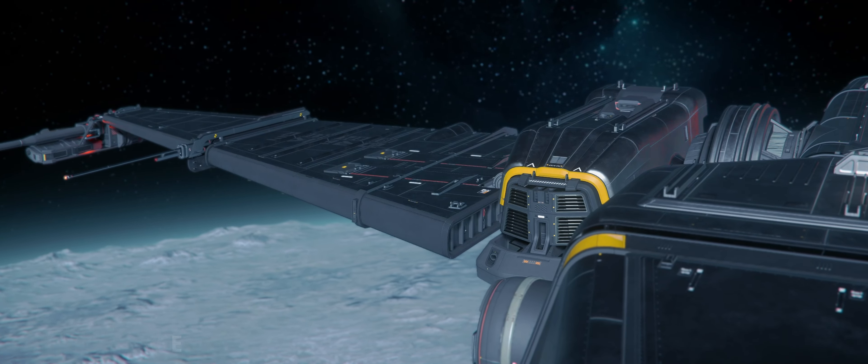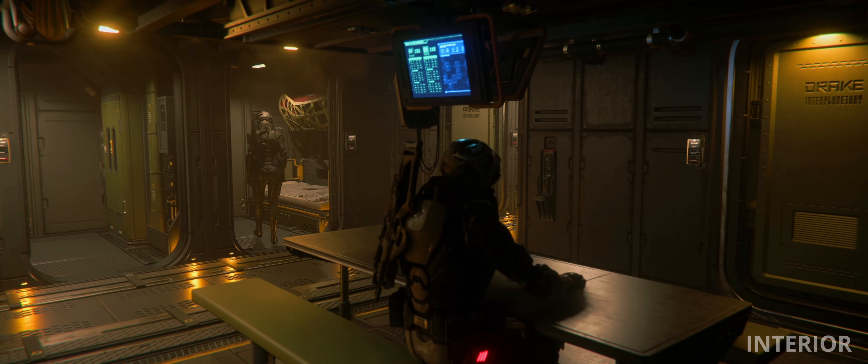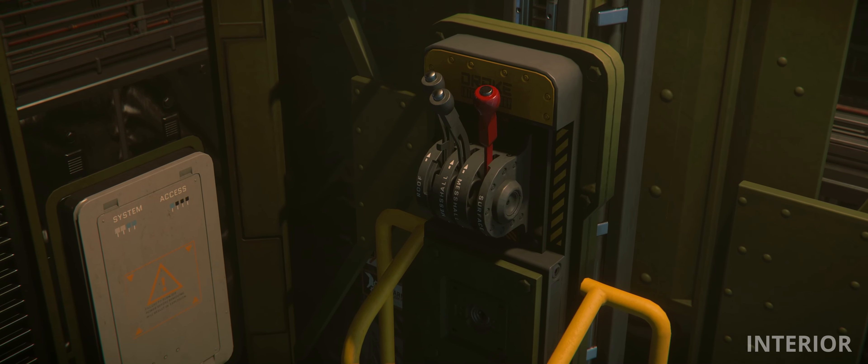The Corsair has a very industrial feel inside, but everything is very compact and easy to find. Navigating the interior of the ship has been very easy.